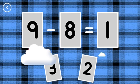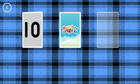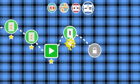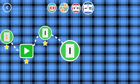1, 9, minus 8, equals 1. Yes! 6, 10, minus 4, equals 6. Woohoo! You've earned a star! Look! A new level!